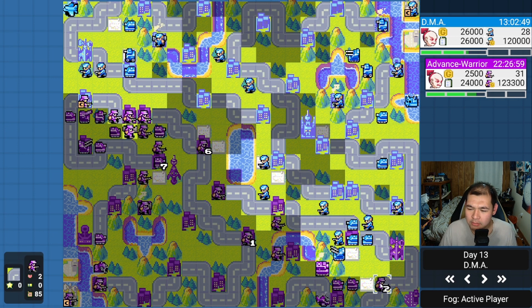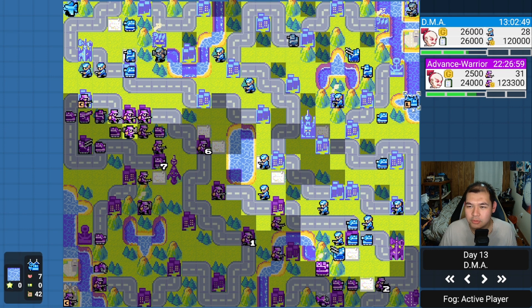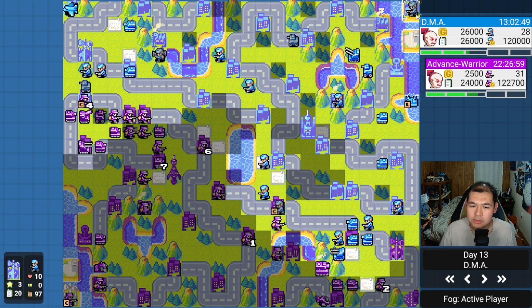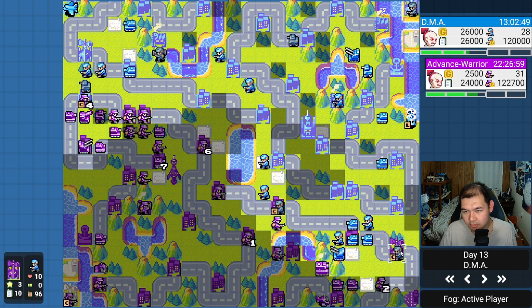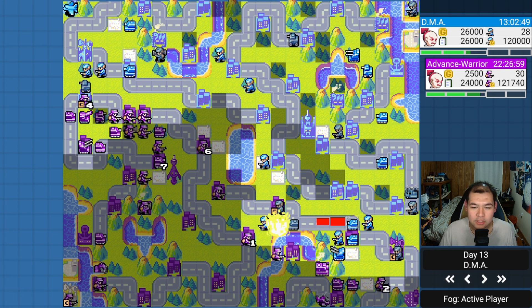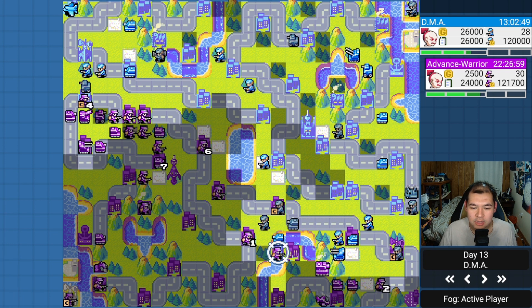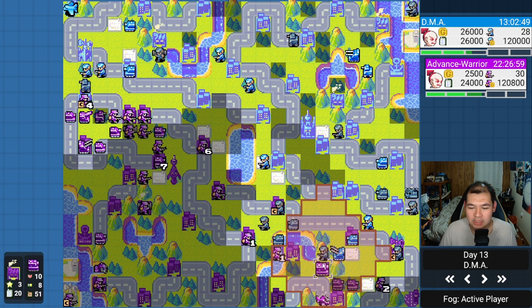I start to wall up — anti-air ready to defend air units, tanks pulling back to heal, I build another mech, and the black boat can ferry units across. I build a medium tank; the logic was three tanks equals build a medium tank. I hide in the forest for vision from the mountain to reveal what's in those forests. DMA's T-copter is loading infantry and going for a double comm tower.